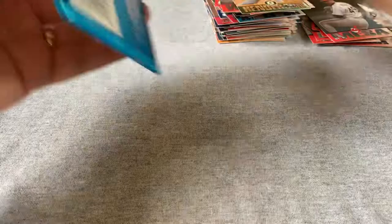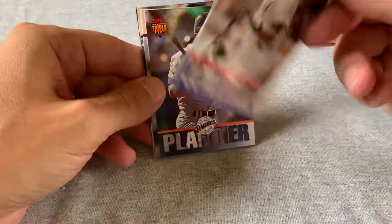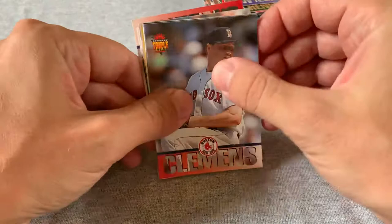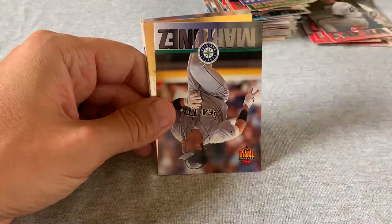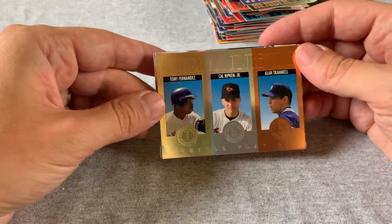The final pack starts with a Bernie Williams. Roger Clemens — haven't seen him yet. Here's another one of those Medalist cards coming up. Edgar Martinez. And excellent — the Cal Ripken, Alan Trammell, Tony Fernandez Medalist! I think this is the best Medalist card in that insert series. Last card: Marquis Grissom. And we're done.